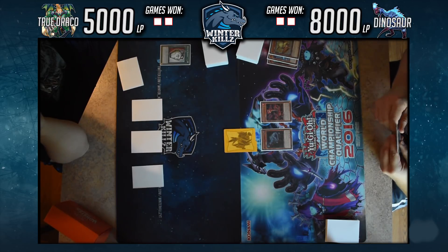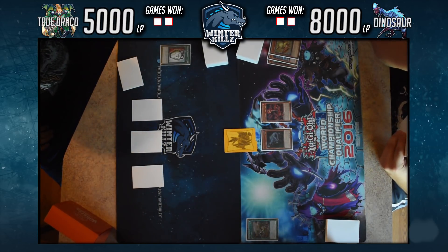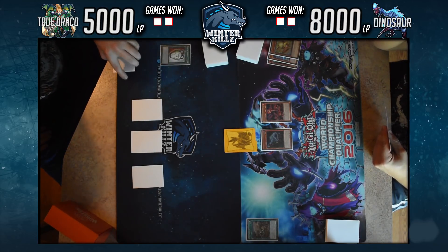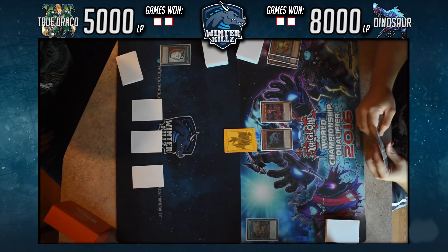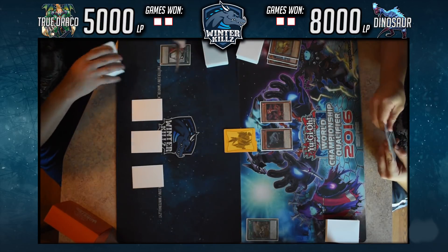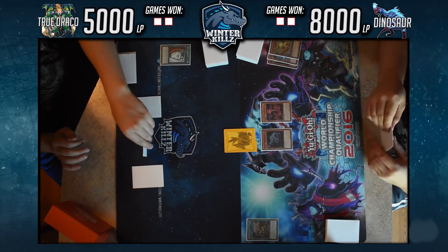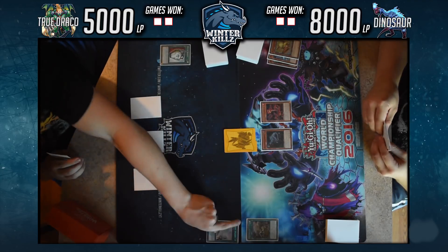I figured I'd do a True Draco deck profile since I haven't done one in probably a long time, or maybe never. There is also an updated Dino deck profile — they will be uploaded if they haven't been already. Continuing on, he's going to pass, not wanting to invest more resources on that first turn. He did damage, established a board, and now I activate Dragonic Diagram to start my turn.